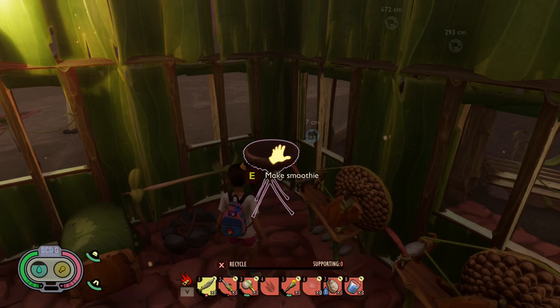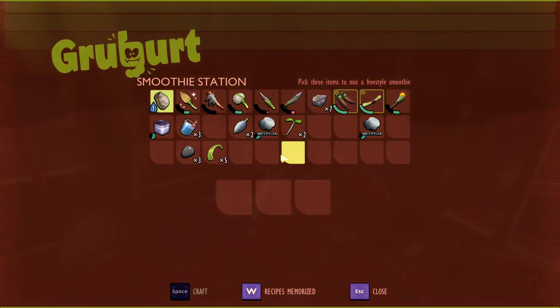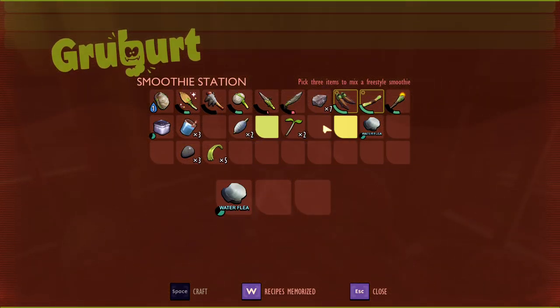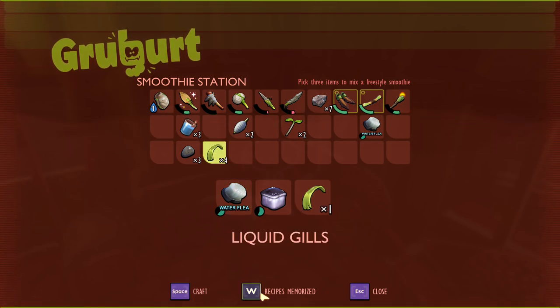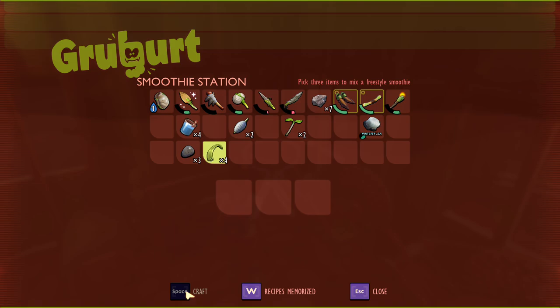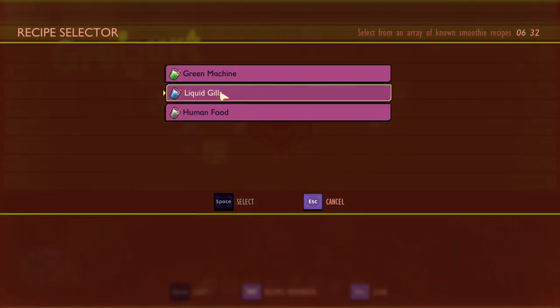So we're going to go ahead and make the new liquid gills, which you need one water flea, one tadpole meat — which you get out of the Koi Pond — and also the eelgrass strand, which you get out of the eel pond. Once you make that, go ahead and craft it, and once you craft it, it will give you the liquid gills new ingredients.